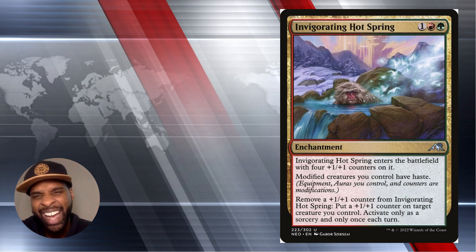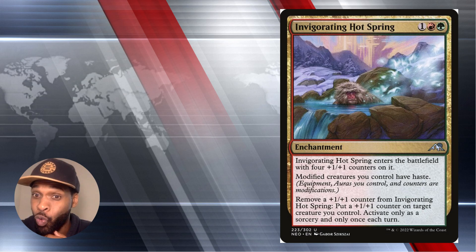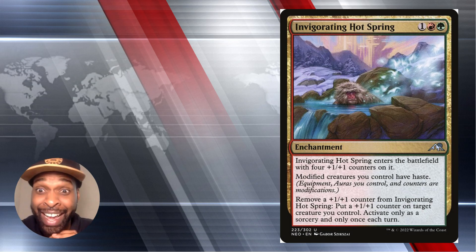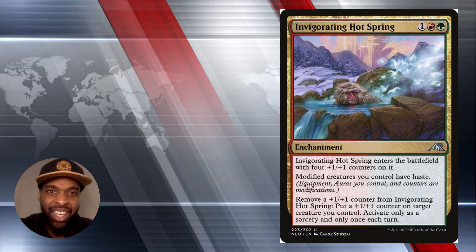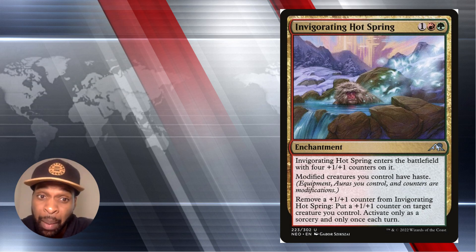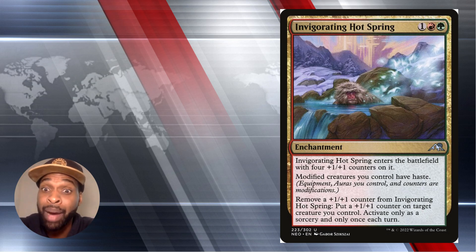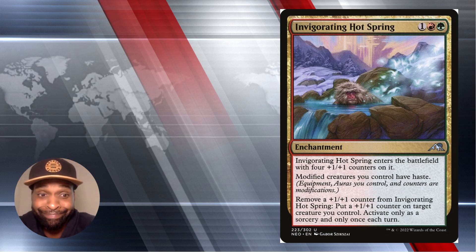Next, we've got Invigorating Hot Spring. For three mana — red, green, and colorless — it's an enchantment. When it ETBs, put four plus one plus one counters on it. Modified creatures you control have haste. So remember all those creatures that came into play with plus one plus one counters? Now they've got haste — you can attack right away with your 2-2 Red Spirit Tokens with Menace. It also says: remove a plus one plus one counter from Invigorating Hot Spring, put a plus one plus one counter on target creature you control — activate only as a sorcery and only once each turn. This is really good for making more modified creatures and giving them haste.